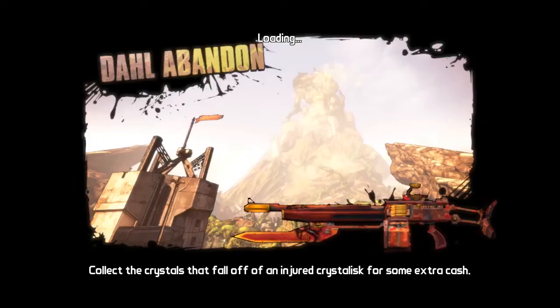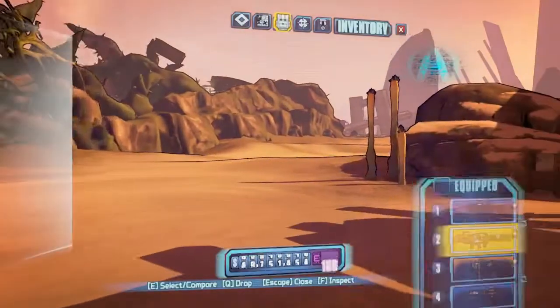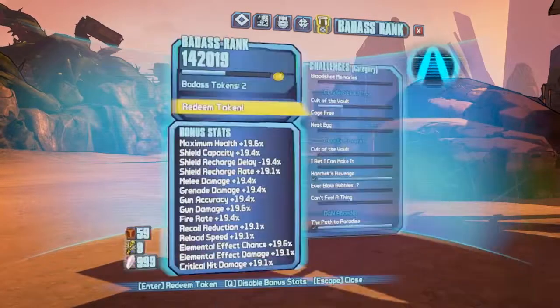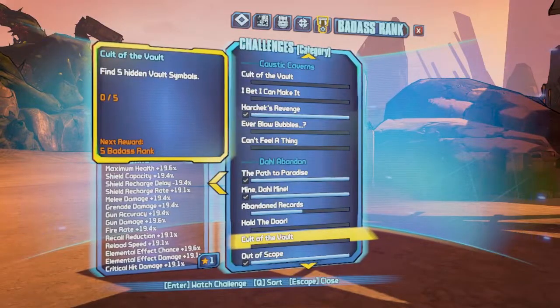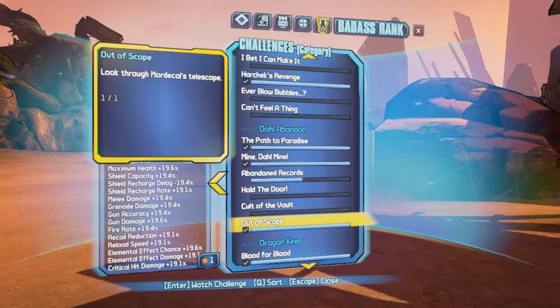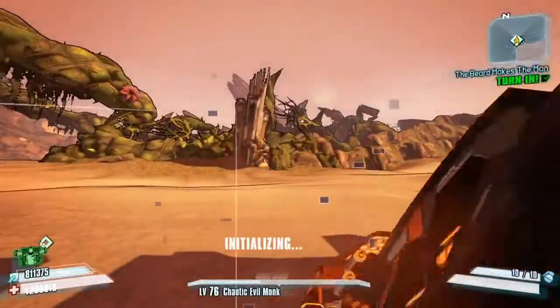Hello everybody, welcome back to another badass rank challenge guide on the Commander Lilith and the Fight for Sanctuary DLC. Today we are back in the Dahl Abandoned map and we're going to be looking at the Out of Scope challenge, which is a badass rank challenge where you've got to look through Mordecai's telescope. Nice and simple.